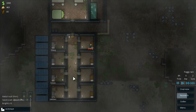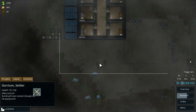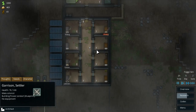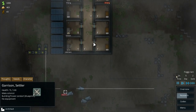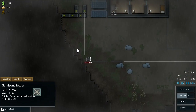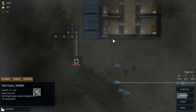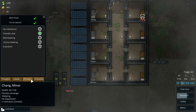Hey, how's it going guys? This is Ecumann and welcome back to another episode of our Rimworld Let's Play. So in the last episode, we were attacked by three raiders which we managed to only just take out. We managed to capture one of them and kill two. We almost lost Garrison in the process, but luckily we were able to save him thanks to LeBlanc's good shooting skills. So Chang is someone we're trying to recruit now — let's have a look.